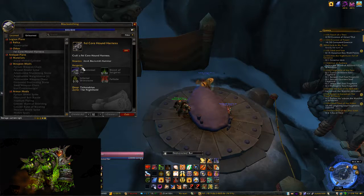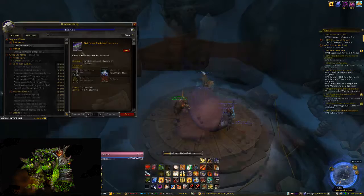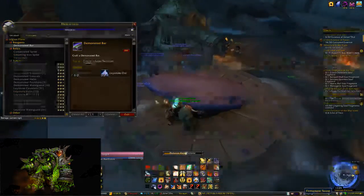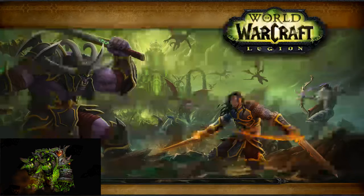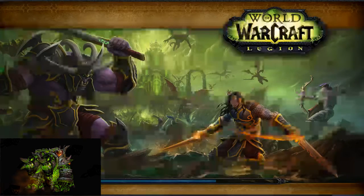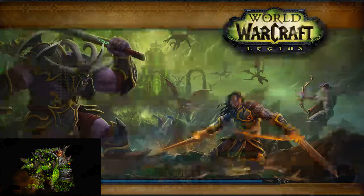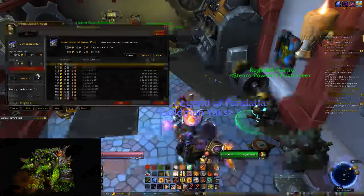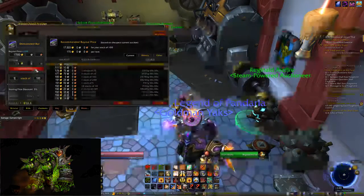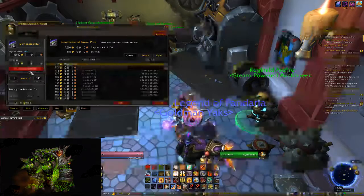It also gives you a little leeway to make sure you're not buying too much at a time. Anyway, once you're done, go back to the auction house by hearthing to Dalaran, and either use the one there or use one of the many portals in Dalaran to get to a different auction house, then put your bars up.